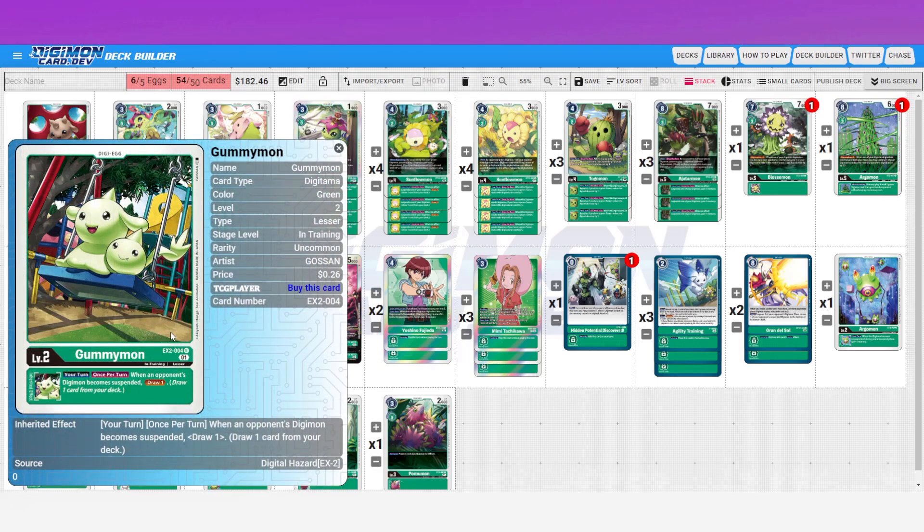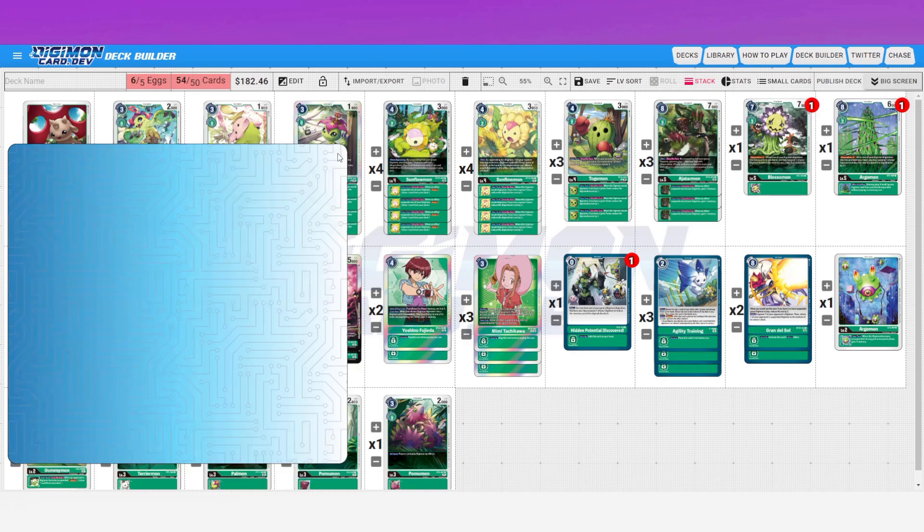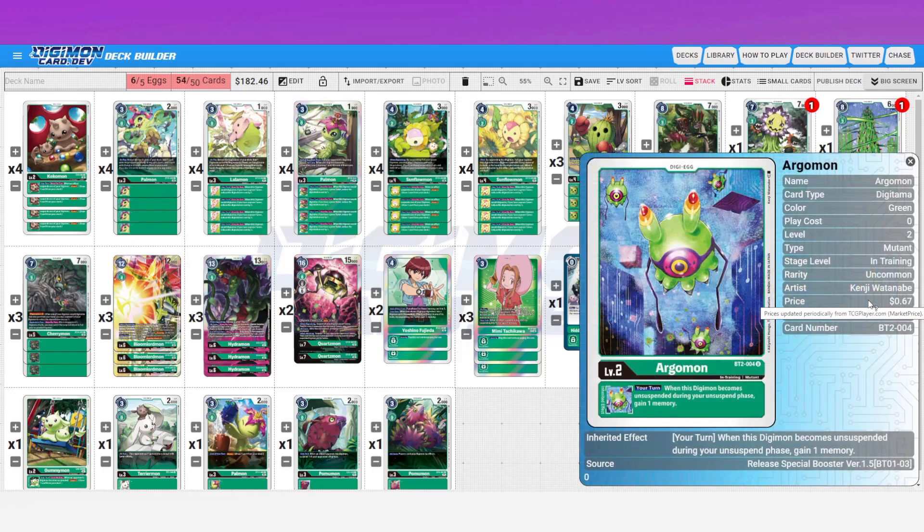Some alternatives: there's Gummymon — when an opponent's digimon becomes suspended, draw one. My issue with this is the opponent could sort of play around it if they don't put anything on board. Like in our feature match, I had Greymon just literally sit in the breeding area until it was level five and ready to promote into a full OTK — that was the only target I ever gave them. So with Gummymon you have to rely on your opponent playing into it, which I'm not a huge fan of.